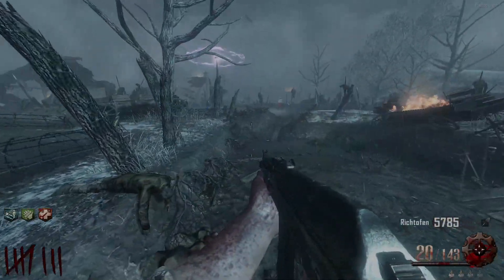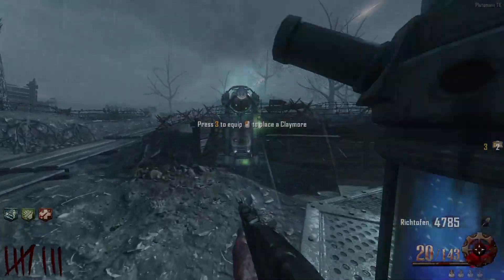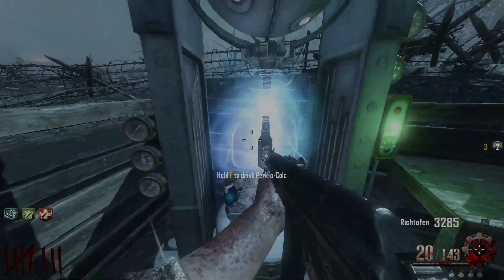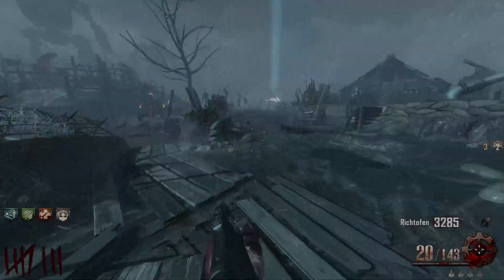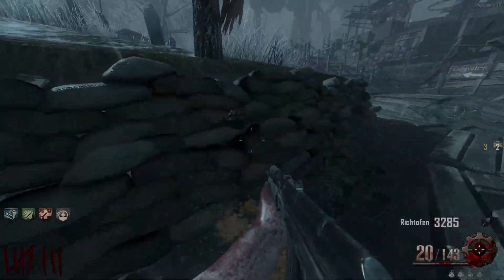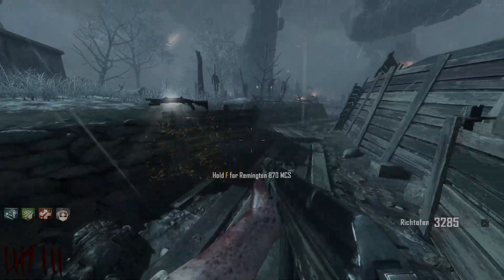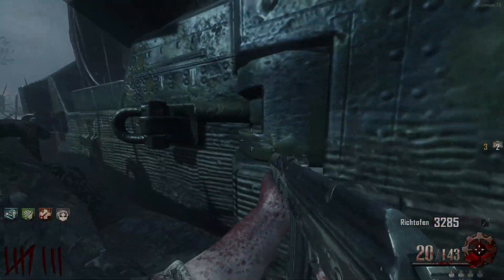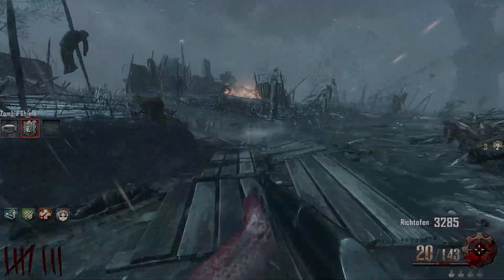There are claymores over here by generator 4. Let me hit the Wonder Fizz and see what I get - give me Deadshot just to get that out of the way. Oh my gosh, it gives me Deadshot! No way - the game just loves me right now, giving me whatever I need. We don't need to buy Deadshot anymore. I can go open up gen 5, and then obviously I can't buy any more perks until I down myself. The other perks I still need are Stamin-Up, PHD, Mule Kick, Double Tap, and Electric Cherry.